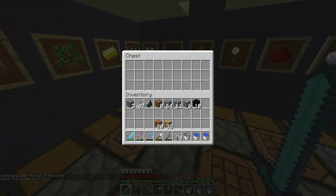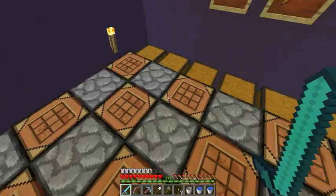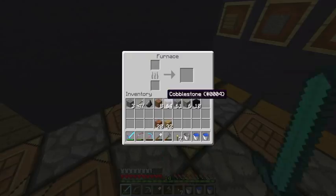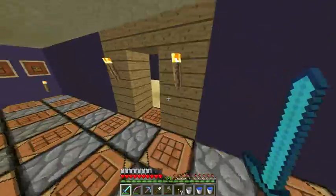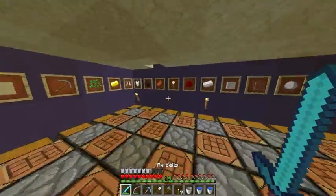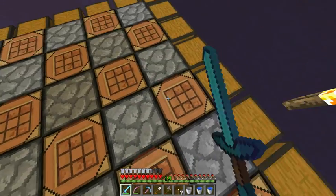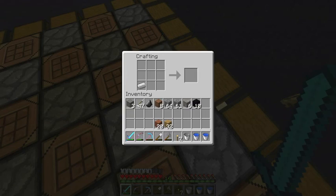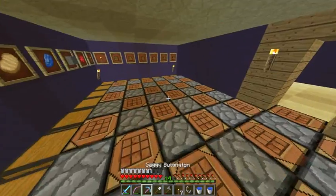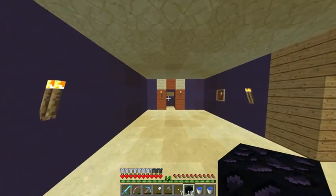I ran out of coal — that's always good. Crafted flint and steel. I ran out of coal so I can't smelt the iron currently.